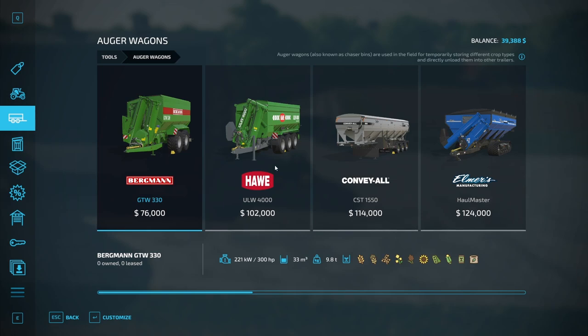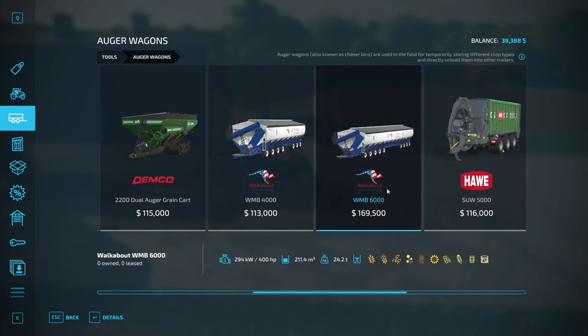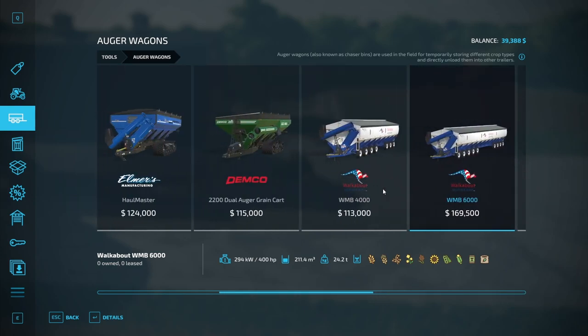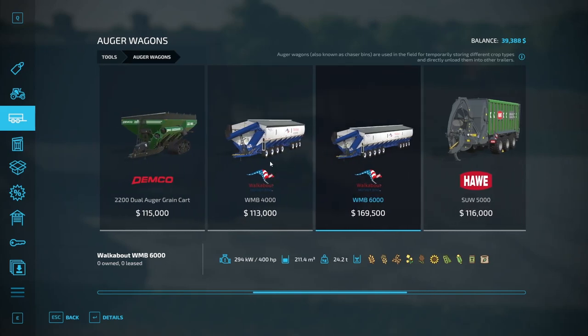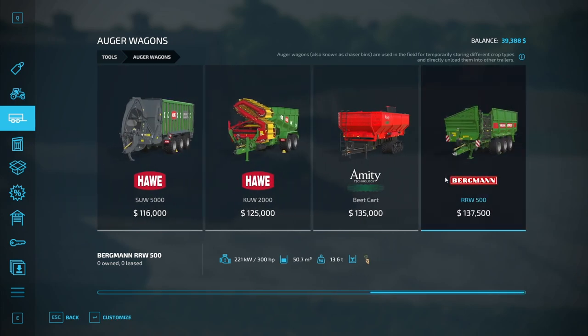Oh, you didn't sell that? Nope, I didn't call the train yet. Oh, there's a lot — that's right, because we have those mod packs in, that's why there's so many. Doesn't one of the mod packs have auger wagons? Has to, because this one holds 211 cubic meters.